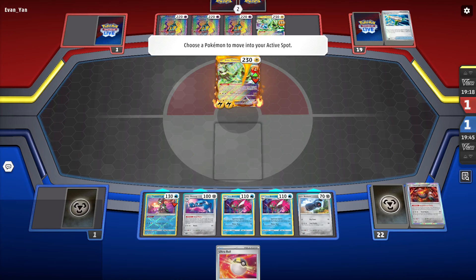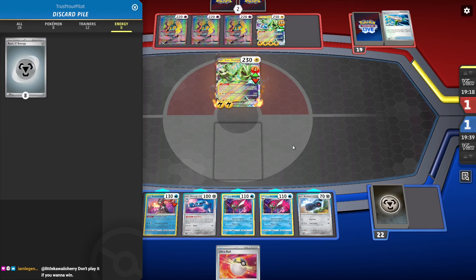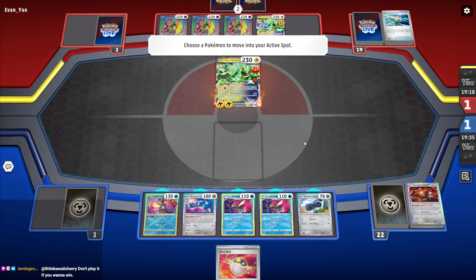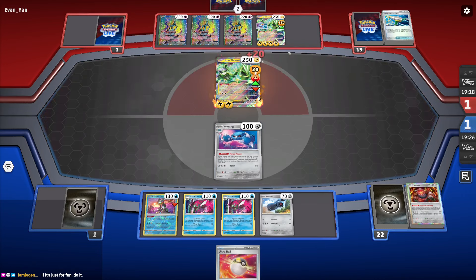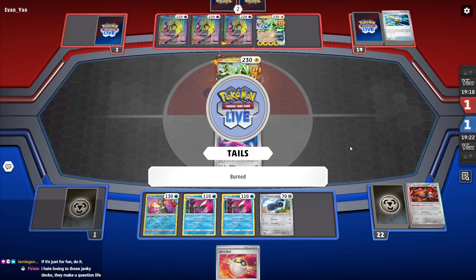How risky do I want to get here? I think I have to go Matang, because if I hit two energy off the Matang and they flip tails, then we win. Oh, everything is lining up right now for us to win.